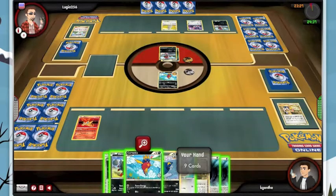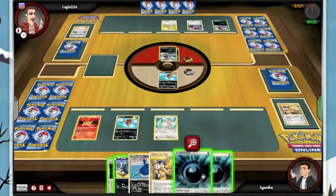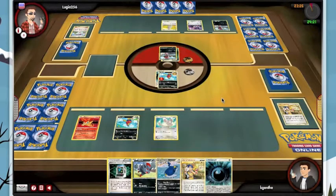So we have Victini, Carvanha, and Minccino. I actually think Focus Energy is broken — it doesn't prevent damage, it does damage. So it's really all we can do. Let's see if he snatched a Bisharp.